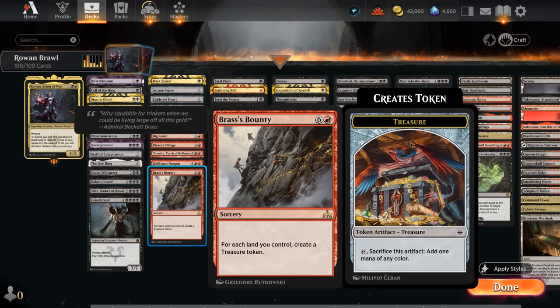Brass's Bounty may not seem impressive at first — seven mana, then for each land we control create a treasure token. But the best use case is with Rowan in play giving us maybe a three or four mana discount, so we cast it for three mana and make six or seven treasure tokens, converting colorless mana into additional colored mana to keep casting more spells from our hand.